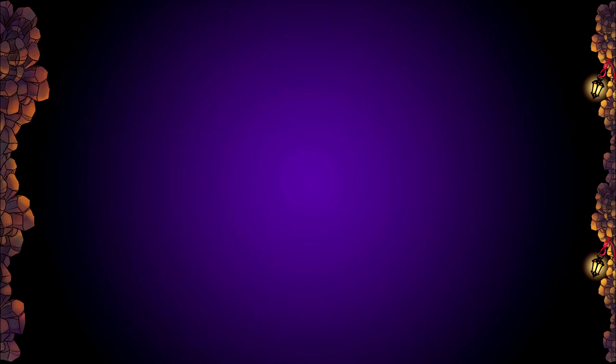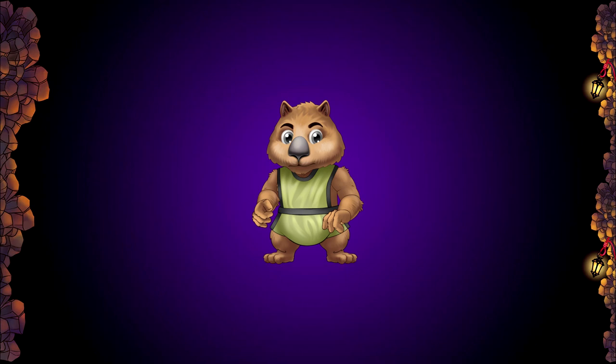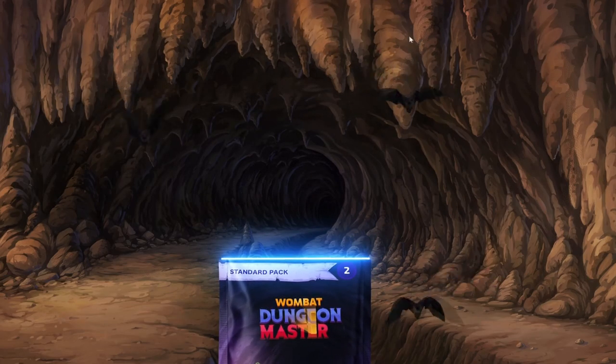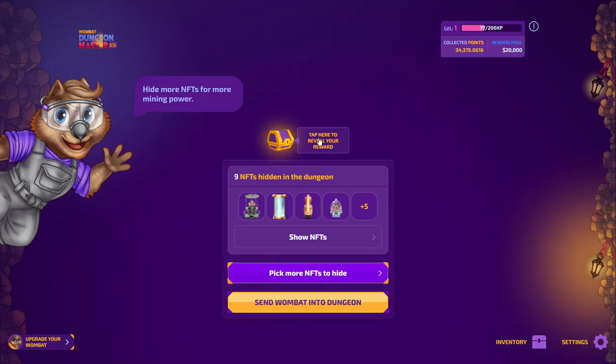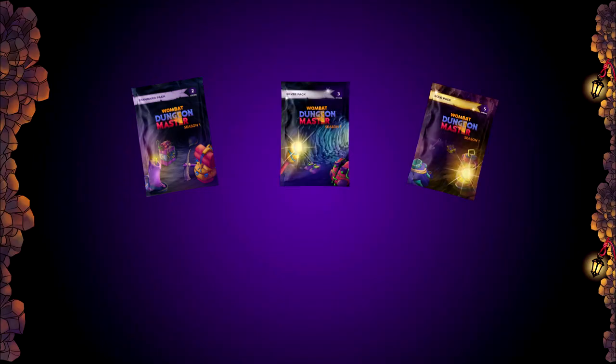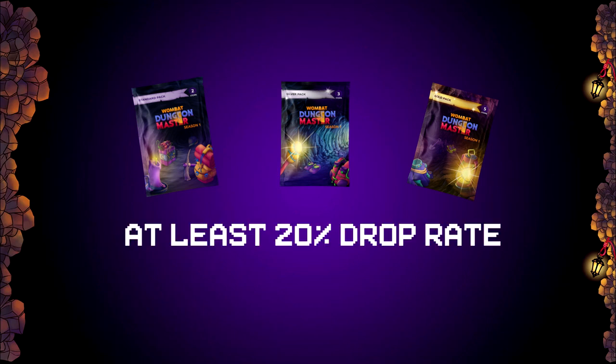First, let's talk about the trusty Wombat adventurers braving your dungeon tirelessly to bring loot to you. This time they venture in equipped and ready to grow stronger — that's right, we're looking at items and XP. Items are distributed via in-game packs. Every time you collect your daily reward in the dungeon, you also have a chance to get one of the packs.